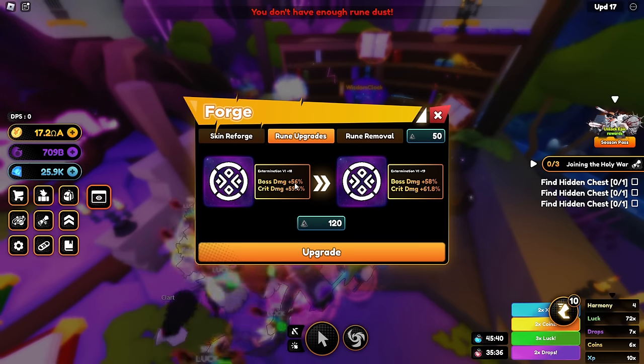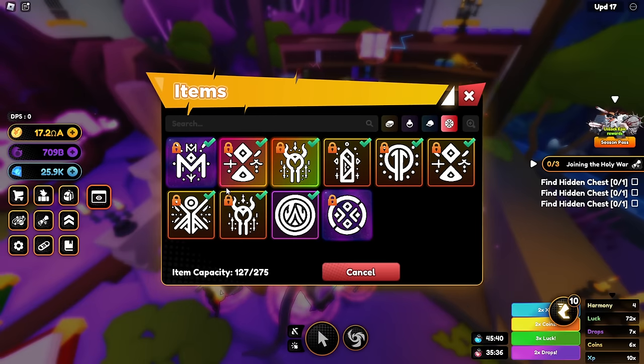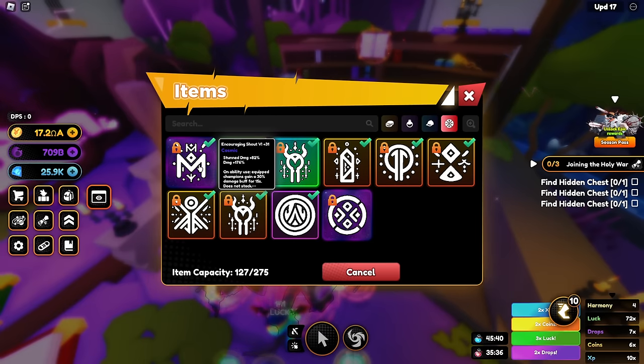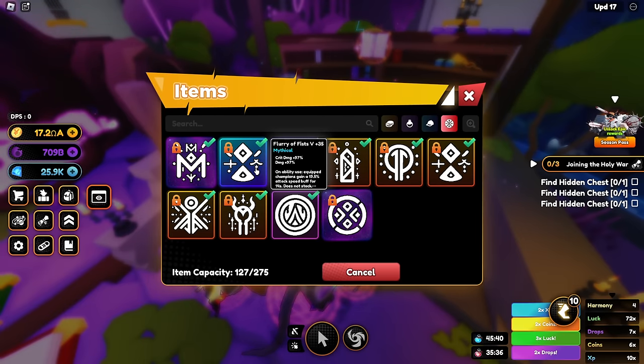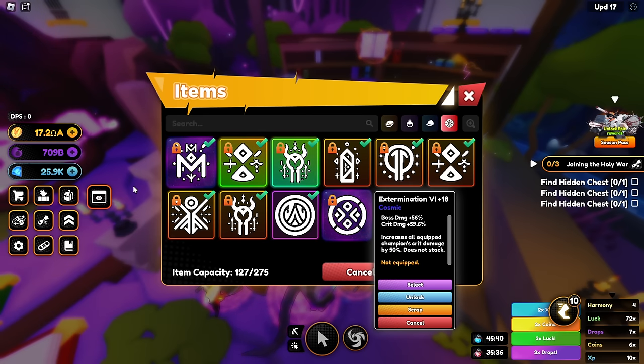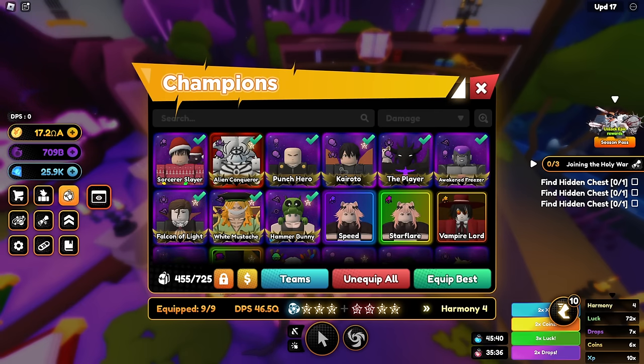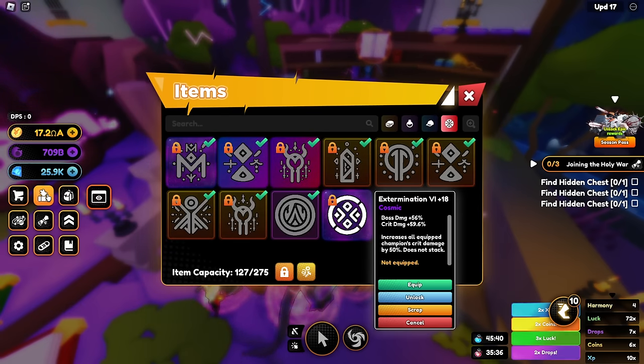Oh that's weak as frick, 880, 176 — this one sucks. I'm not even gonna equip it right now, it's not even worth it. But wait — it increases all equipped champions' crit damage by 50 percent? Oh wait, that is OP, we gotta equip that! Who is a good one to use it though — boss damage and crit damage?